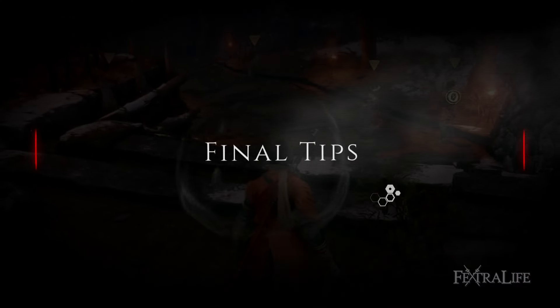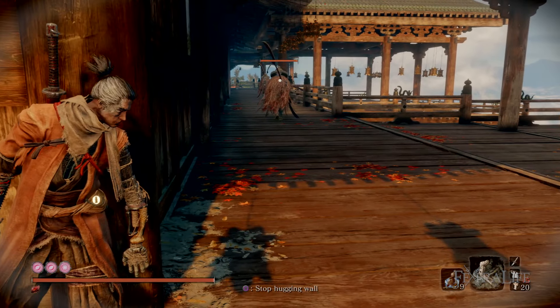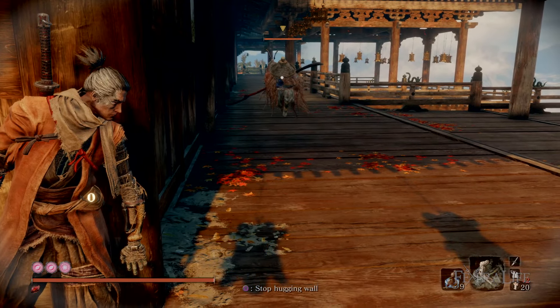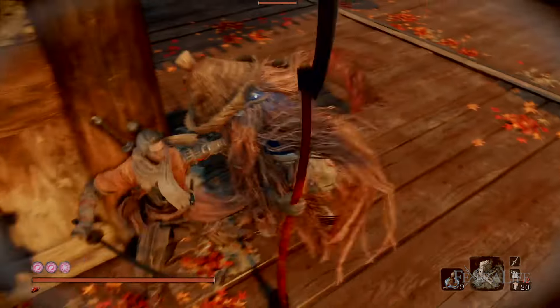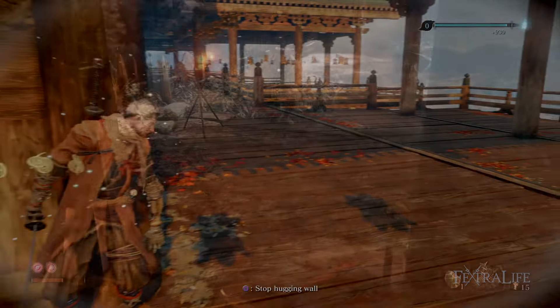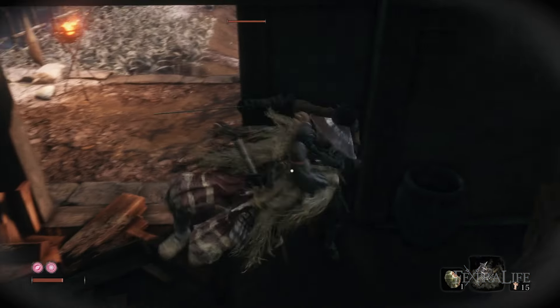As one of the primary functions of the Finger Whistle is to pull enemies one at a time, it's no surprise that you can use it while hugging a wall. This allows you to do a stealth deathblow as they come near, much the way the Ceramic Shard works. However, the Finger Whistle is much easier to use than the Ceramic Shard and guarantees only one enemy will approach you at a time, even if they are tightly packed.